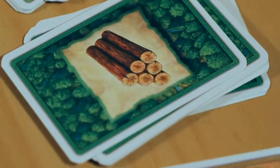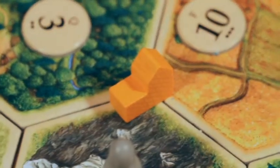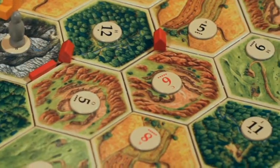So to win, you need ten victory points. Each city is worth two victory points, each settlement is worth one. That's all it takes — the aim of the game is just to get ten points, and first to ten wins. I'm going to win. Let's get started. Good luck.